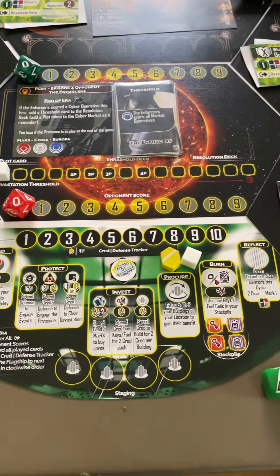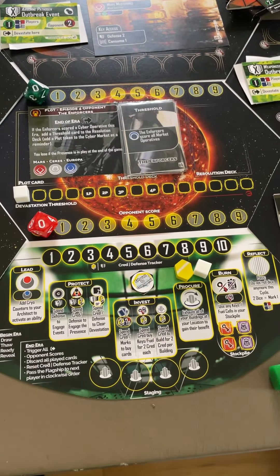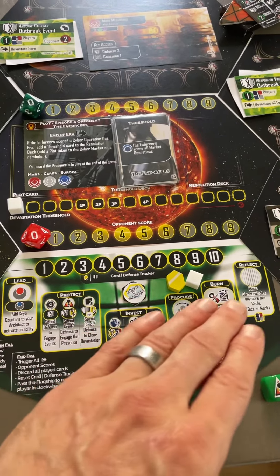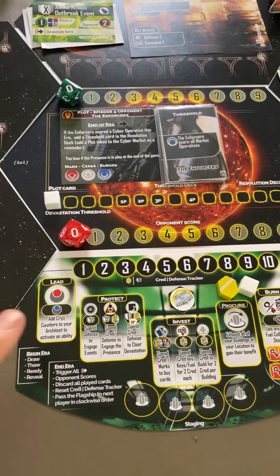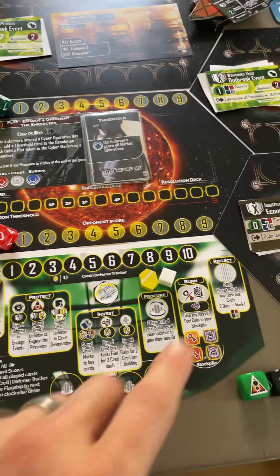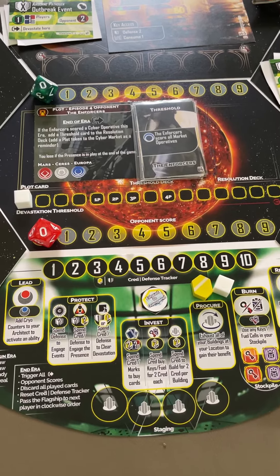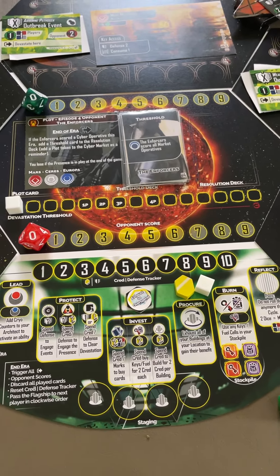As far as the actions go, you can see I did update the command center, or the player board, which is this right here. The actions are still here across the middle, all outlined in yellow, starting with the lead action over here and going around. Each one of these does something a little different. I'll probably just go ahead and play a turn and sort of explain what I'm doing as I'm doing it.